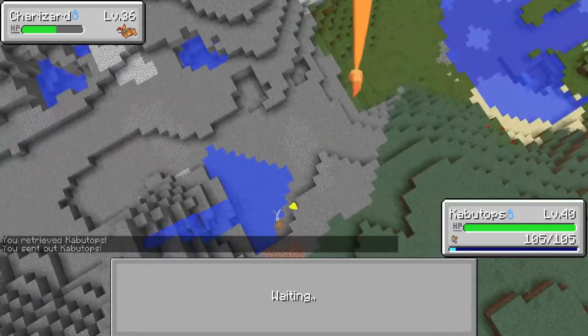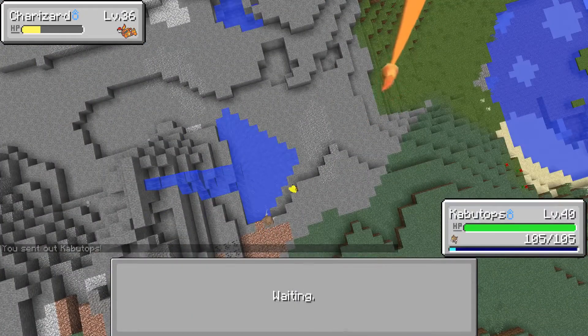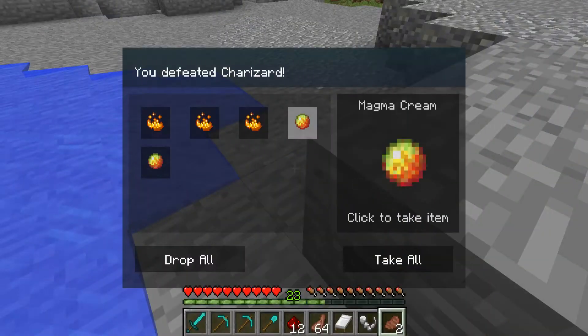Aqua Jet just about kills it in one go — pretty easy. And we're going to get some high XP yield and just some decent stuff off of this Charizard.